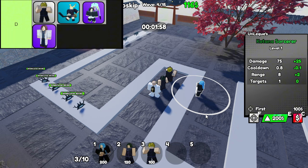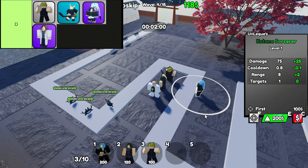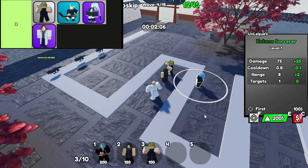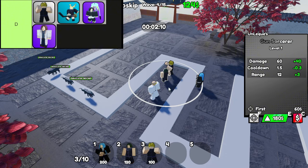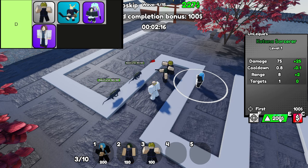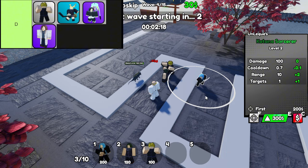Next, we've got the Broom Sorcerer. This one is a rare unit, and it sounds cool — flying around on a broom — but nope, it doesn't live up to the hype. Sure, it's technically a support unit and buffs allies' range, which sounds like it could be helpful. But in practice, the buff is so minor that it's barely noticeable. You'd be better off putting your resources into a unit that actually deals some damage or has a meaningful impact.